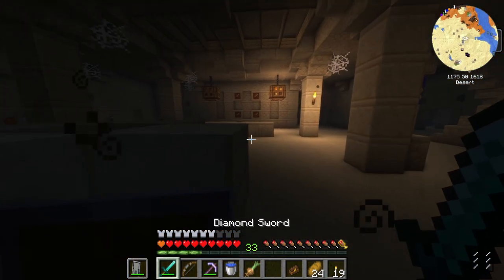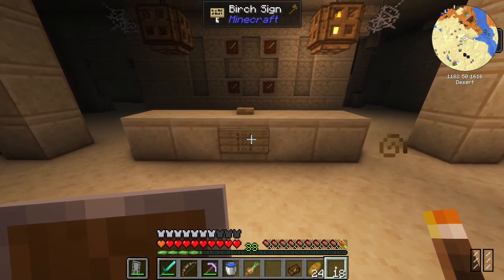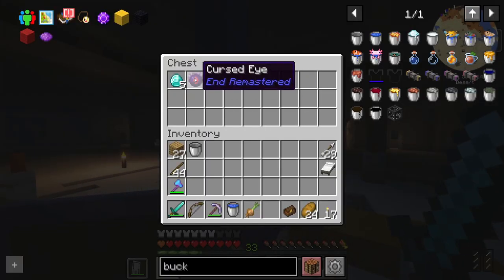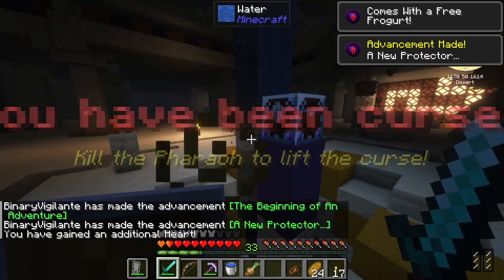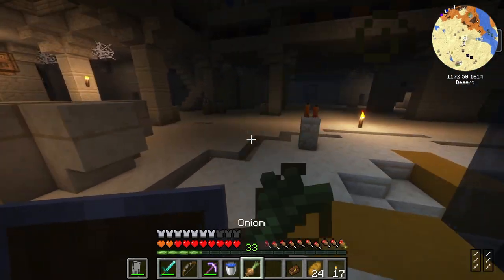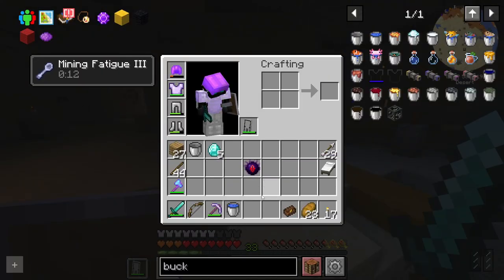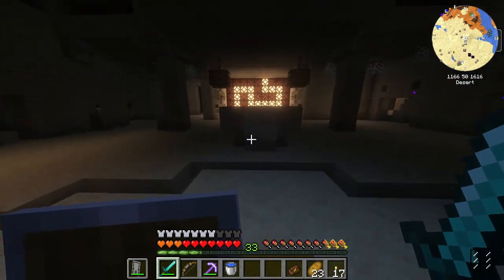Why do I feel like that's going to be some weird creepy — there's going to be puzzles down here, aren't there? Four, one to four, three — okay I don't know what that means. That's bad guys here — let's see what is in — oh, we got our first eye! We have been cursed. Kill the pharaoh to lift the curse. What's the curse? You've gained an additional heart — okay, that's amazing! And I should gain another one right now. Yes, good. Don't know where the pharaoh is, but guys, we got our first eye. I'm cursed, but we got it!